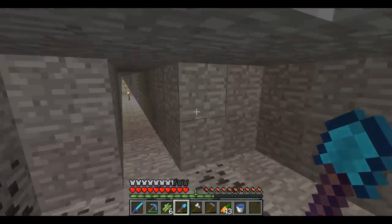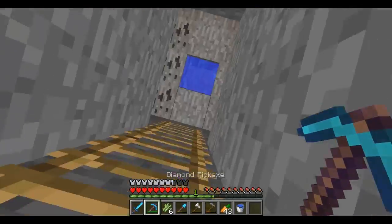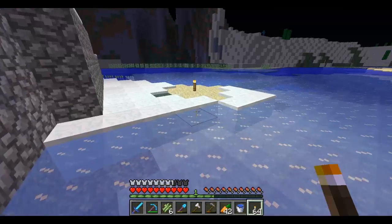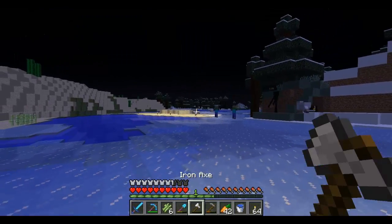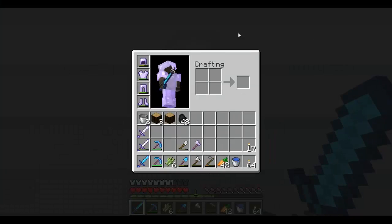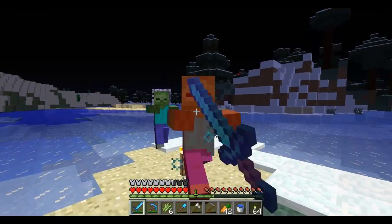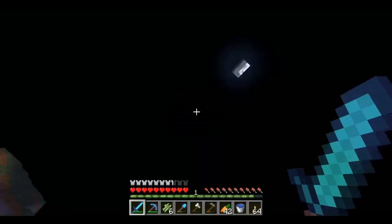We drop straight into the water down here - this is where our strip mine was. I need some torches, I'll go back and get them. All right, I got some torches. I want to show you a couple of cool things. There's a little glitch I found: if you look up at the sky and look around the borders of your menu, press E for your inventory, it will turn the sky a whitish color.